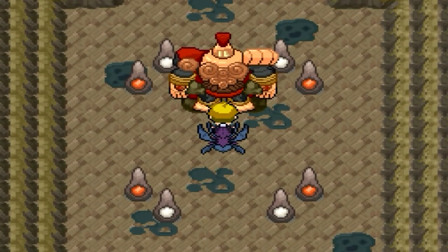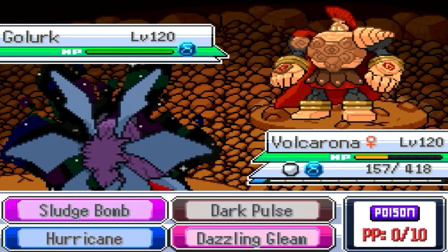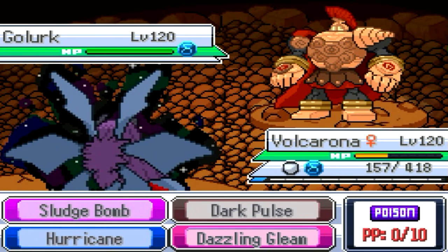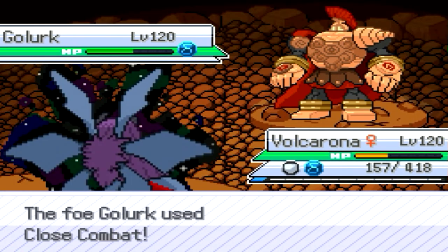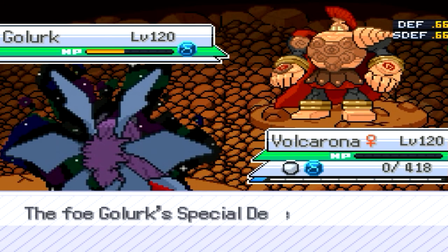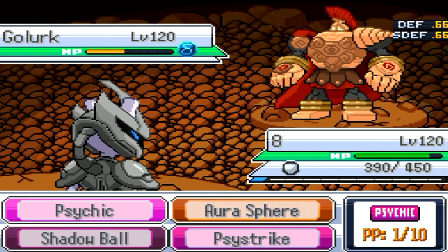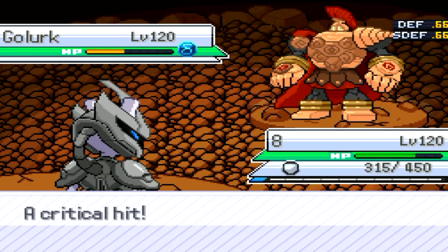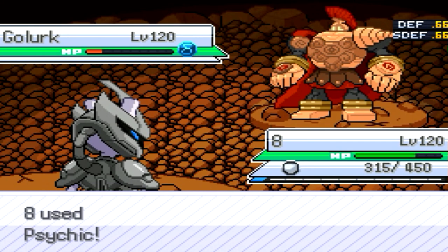I'm going to bring out Mewtwo and whoop his ass. Go Mewtwo — psychic. Got one psychic left, just enough to kill it. And boom shakawaka — I win. That was rough.